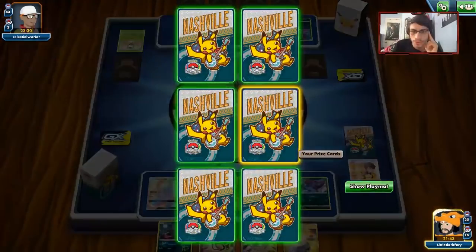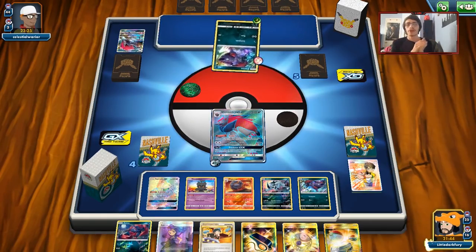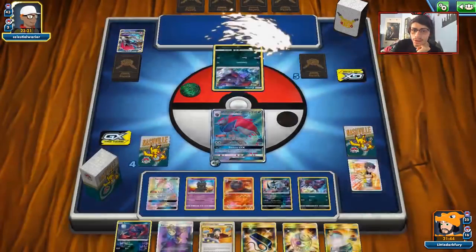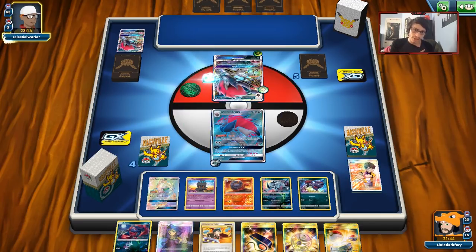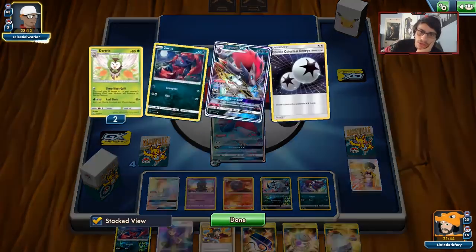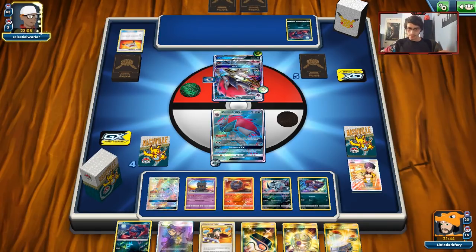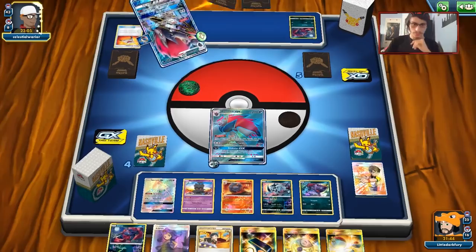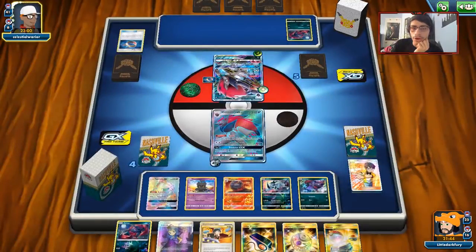He doesn't have much to work with — I kind of wish we had a Peeking Red Card to see his hand. There's Ace Rola — I think we can win this. He can't even retreat the Zorua so he'll be stuck if he doesn't get a Zoroark, which he did get one. He got a Choice Band too, so he can hit me pretty hard. It's good he hasn't got Rowlet though. He got a Stretcher — oh, he'll only get the Zorua back. We may have just Judged him into a good hand. We got rid of Choice Band so that other card must have been important.